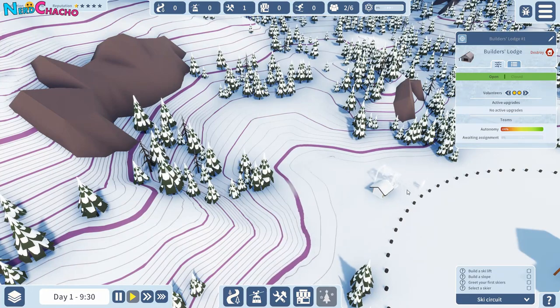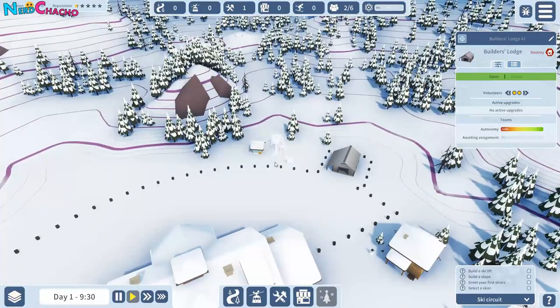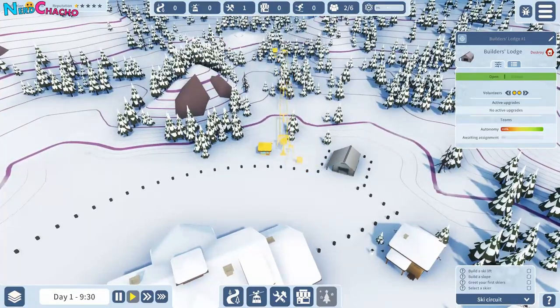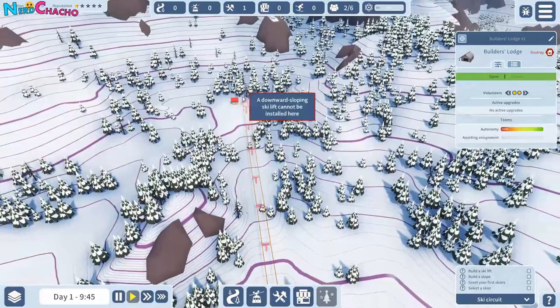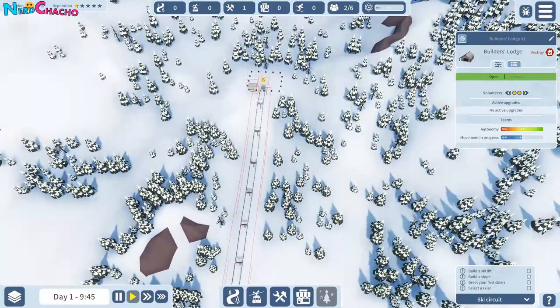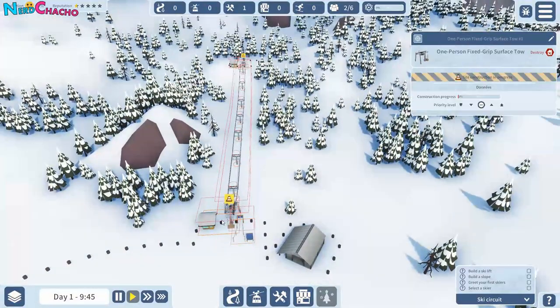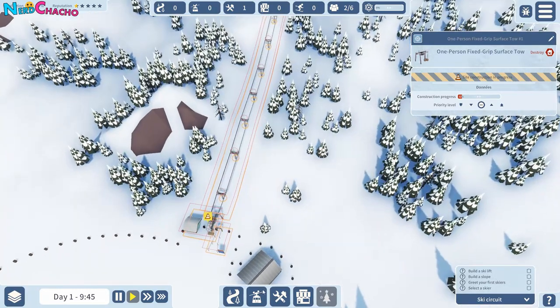But does it have to be straight? That's the question. So let's go this way just in case. Yeah — okay, cool. So we're going to go up to here. So that's our ski lift built — is it a ski lift built? Priority level — yeah, you can hear it being built.